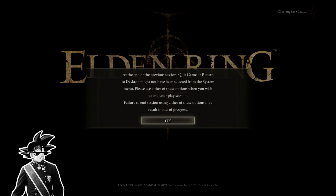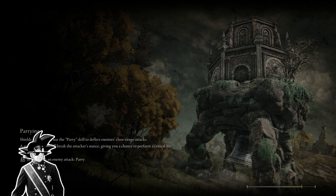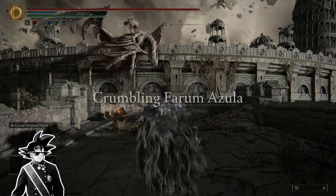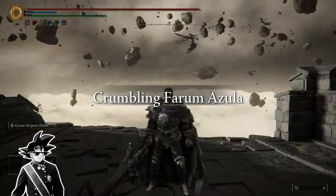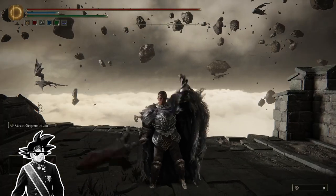Also a couple of other things. I'm just logging back in here and you'll see that I've got to the start of Farah Mazula in just a moment. Here we are — so now we're at crumbling Farah Mazula and you just go forward to the beast grave and get the site of grace there.